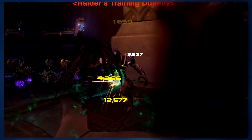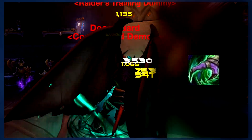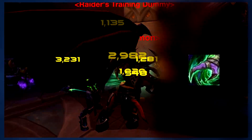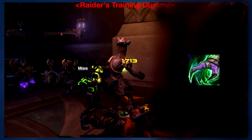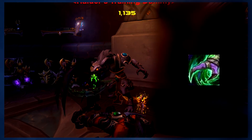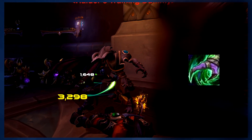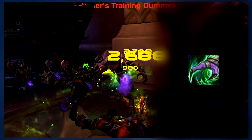Now, Demon Hunters have one of the coolest DPS cooldowns in the game — Metamorphosis. You can use this to jump to the area that you target and deal damage to enemies nearby. When you land, you'll turn into a hulking demon. For the duration that you are in demon form, Blade Dance and Chaos Strike will be empowered, dealing more damage, and your haste will be increased. So you want to use Metamorphosis whenever it's available.